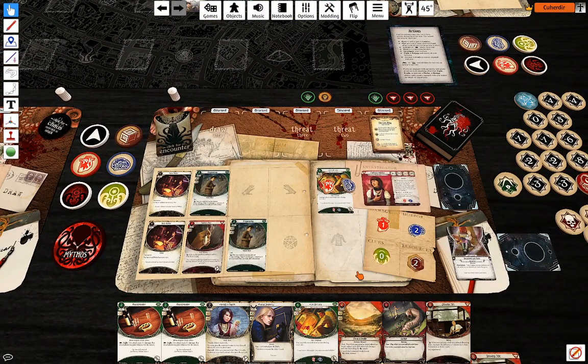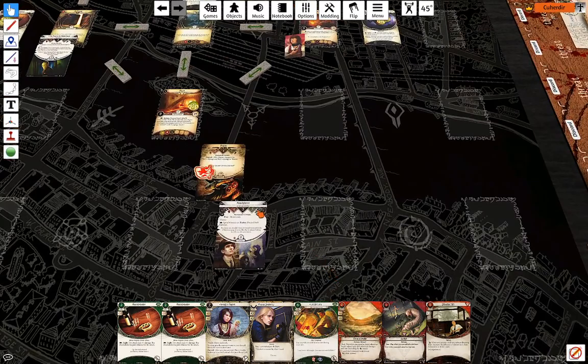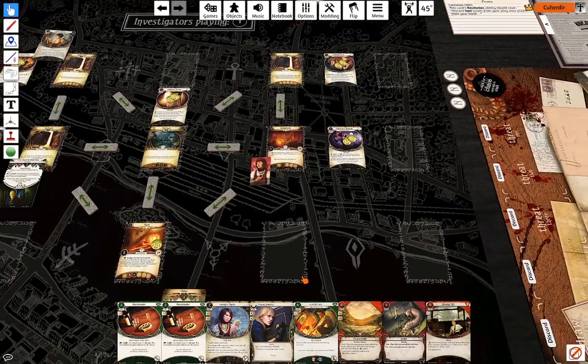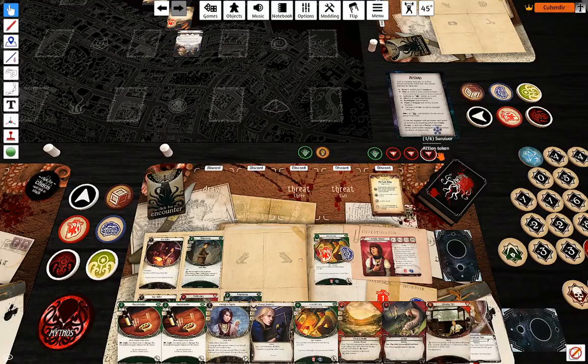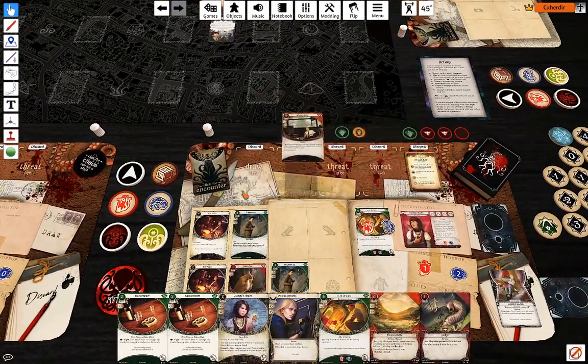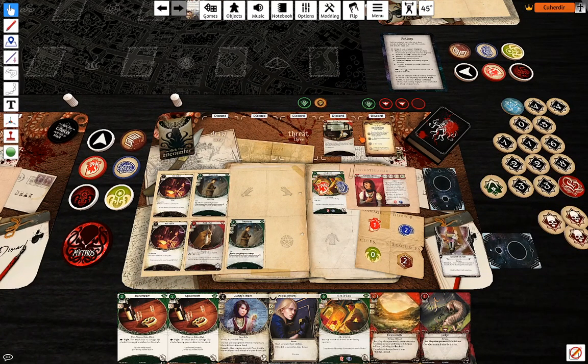So let's see what our plan is for this turn. I want to draw cards, I want to get resources — this is basically the long-term plan. The best thing to do is Drawing Thin, so I'm going to play that somewhere over there. Hopefully I don't need to use my thread area that much.